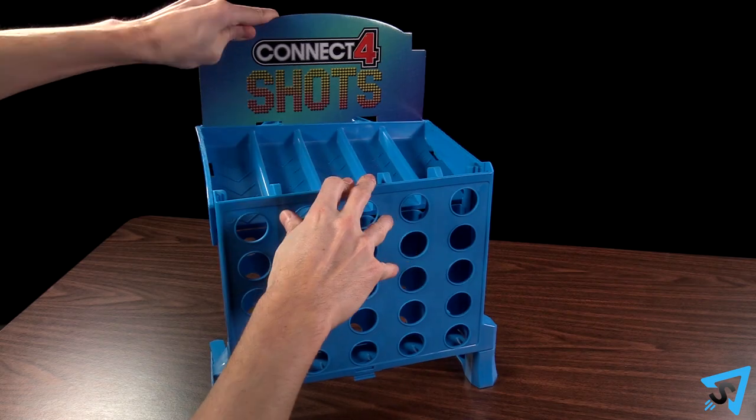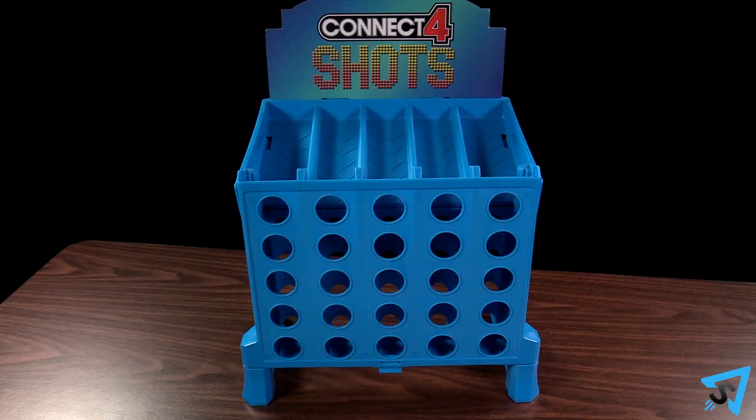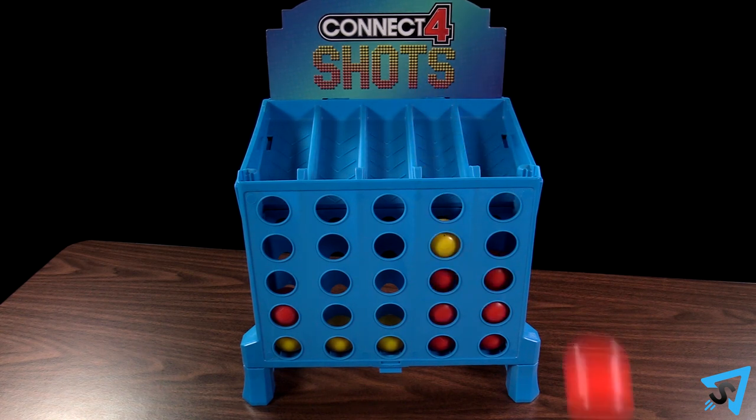Set up the board and each player takes a set of colored balls. Set the orange ball to the side. Both players stand next to each other, facing the board. On the count of three, both players simultaneously bounce balls off the table and into the grid, trying to get a four in a row.